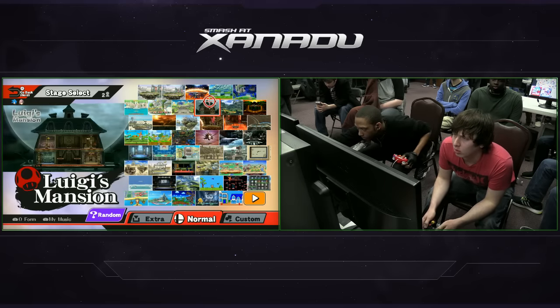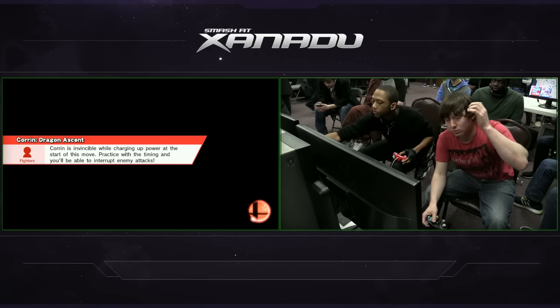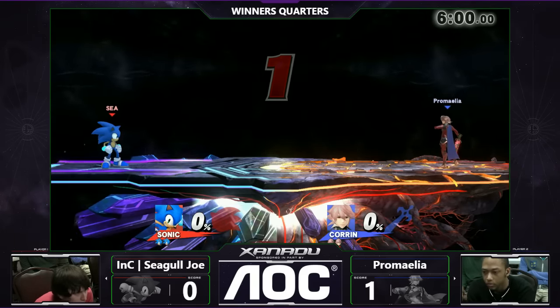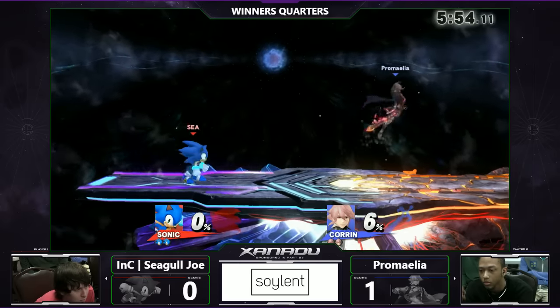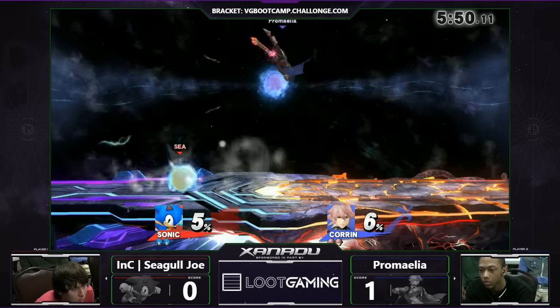Now let's see what stage he decides to go to. This is actually where I feel like it may help out Promellia as well. You know, you have more space to deal with — no platforms, just you right in front of me to make my wall. And because there's a lack of platforms, whenever both these characters start juggling each other, it's a lot harder to escape.